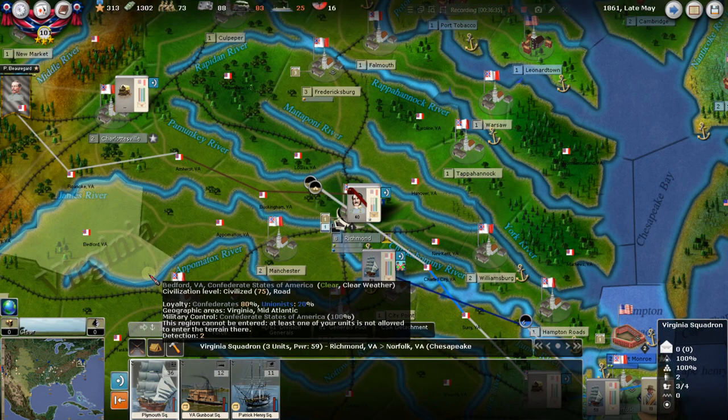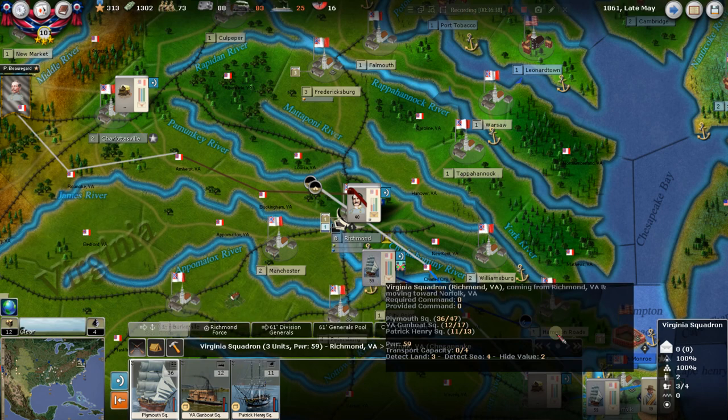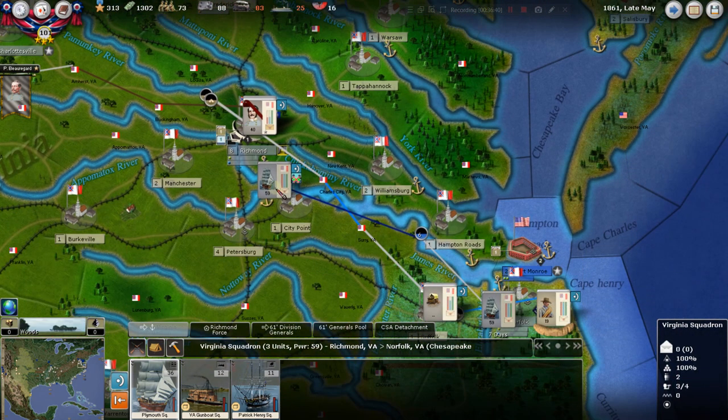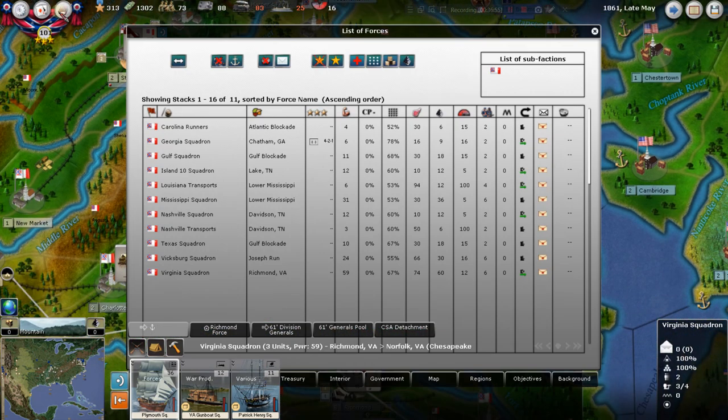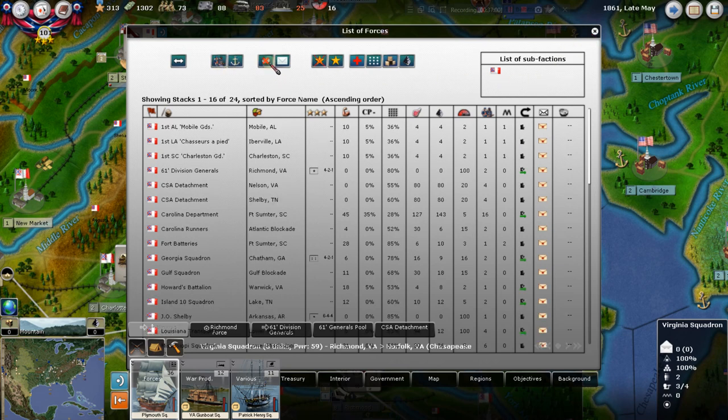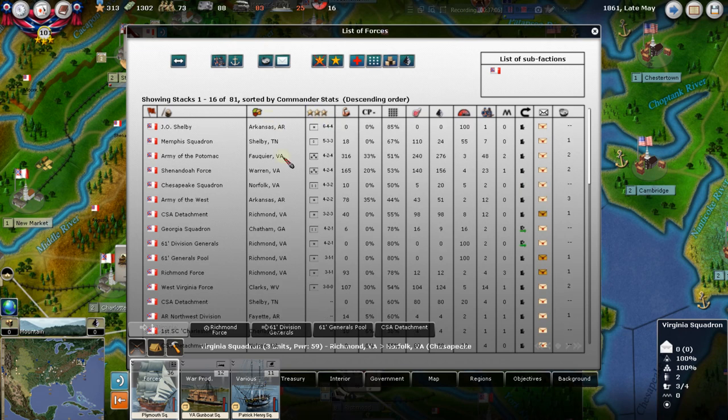Finally the Virginia Squadron - that group of ships is coming down six to seven days to Norfolk to meet up with our admiral Buchanan. I think that covers all the naval - every bit of naval that's not fixed and that we could actually move. At the end of every turn I look at this and make sure there's nobody we're forgetting.